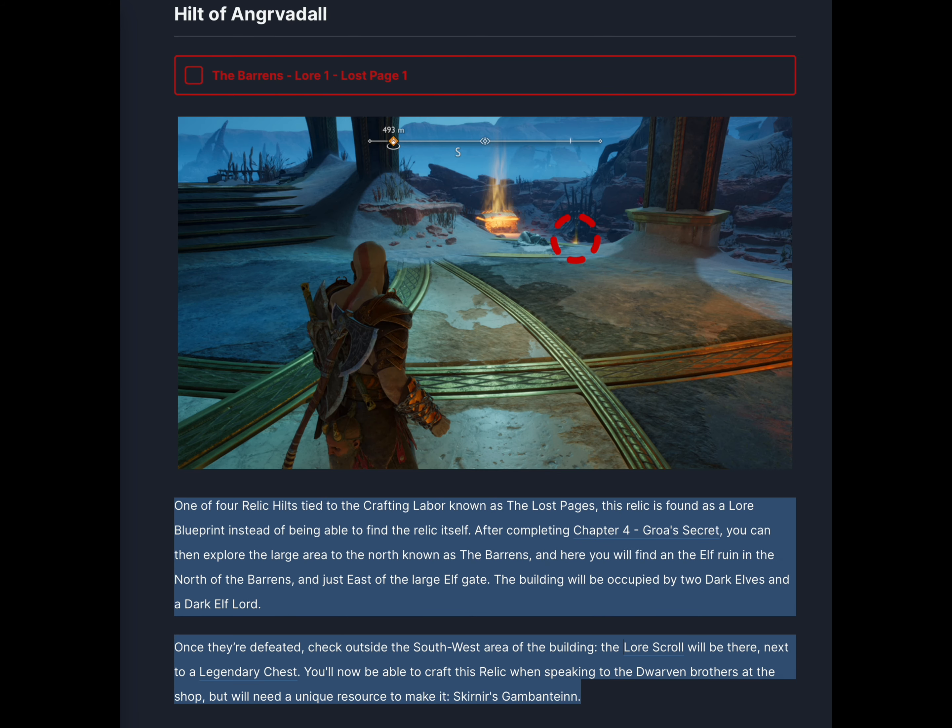One of four relic hilts tied to the craft and labor known as the Lost Pages, this relic is found as a lore blueprint instead of being able to find the relic itself. After completing Chapter 4, Groa's Secret, you can explore the large area to the north known as the Barrens. Here you will find an elf ruin in the north of the Barrens, just east of the large elf gate. The building will be occupied by two dark elves and a dark elf lord. Once they're defeated, check outside the southwest area of the building — the lore scroll will be there next to a legendary chest.